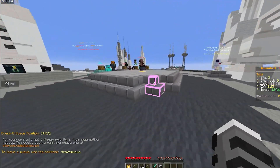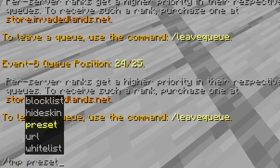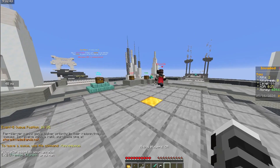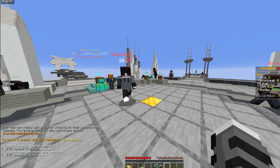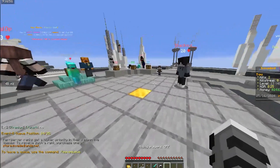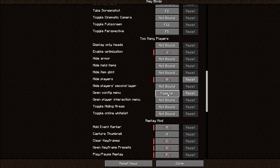You can hide players, and there's also a command you can use in-game. See — whitelist add, let's add this guy, and boom I can see them now. Remove them — and boom, I can't see them. Here are the settings I use: Hide Players is set to H, and I have it as a button I'm never going to click by accident — Page Up.